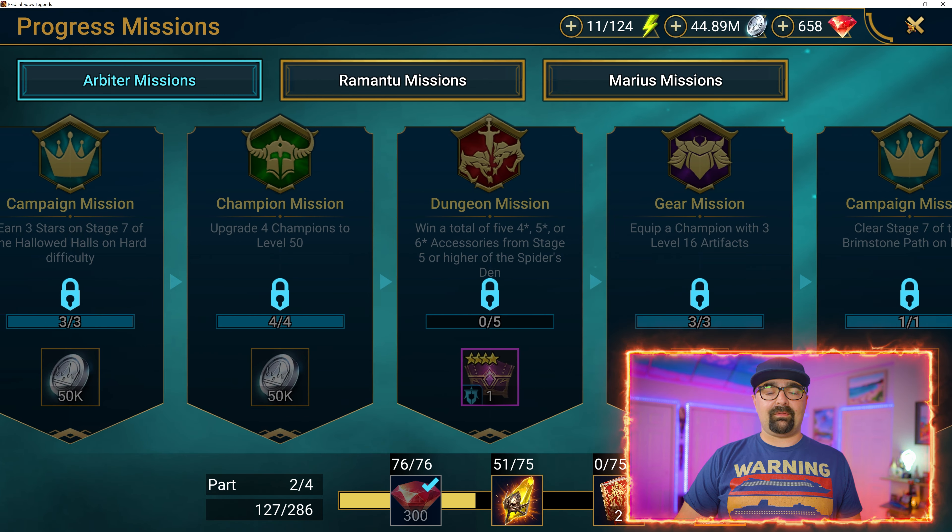I still absolutely get my behind kicked in Hydra — there is literally nothing I can do. I tried to do it on normal, and even if I pick some of my best champions from the vault, I still cannot get even close to beating Hydra even on normal. So far, I think that might be a little too hard for me.